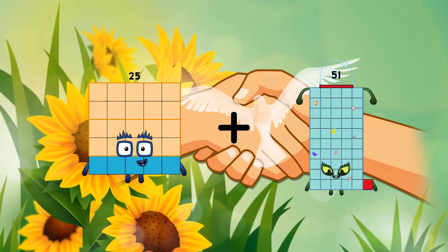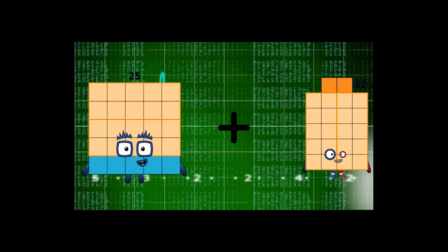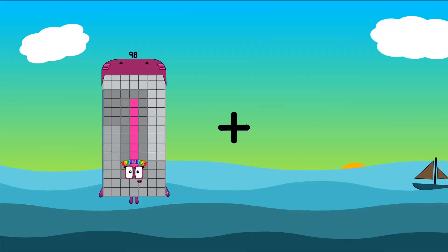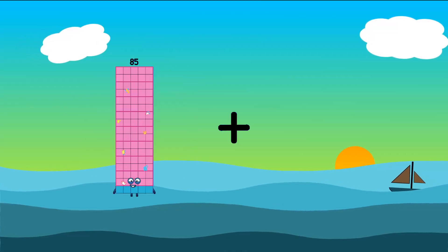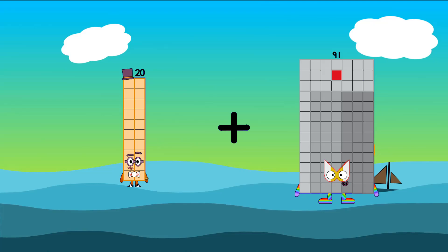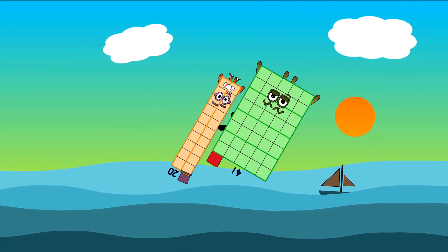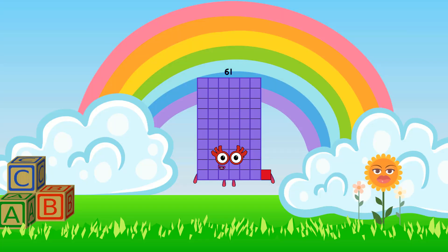25 plus 42 equals 67. 20 plus 41 equals 61.